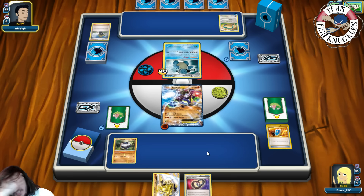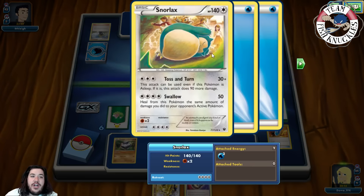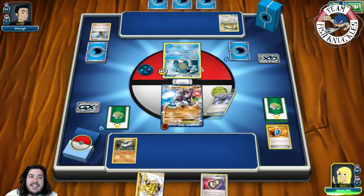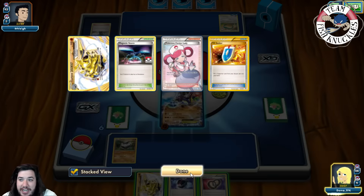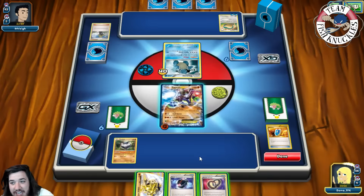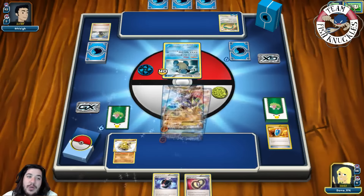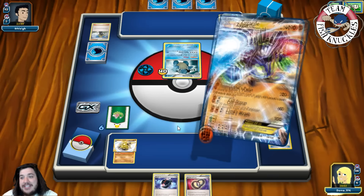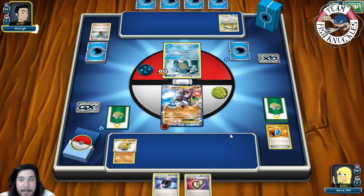They can't use Snorlax's Toss and Turn right now because it's not asleep. There's a Battle Compressor — I should have saved the Via Seeker. We put down Carbink Break and use Land's Wrath for 20. This is one of the downsides of the deck — you can end up in really bad shape. At least we're doing damage and if we top-deck a Strong Energy we could knock out Blastoise.